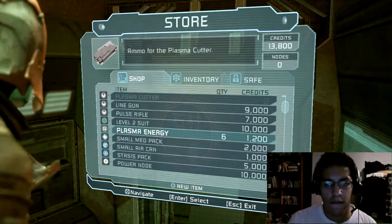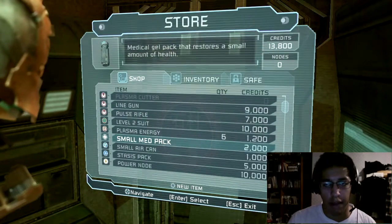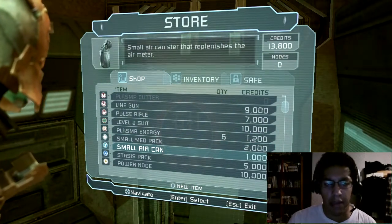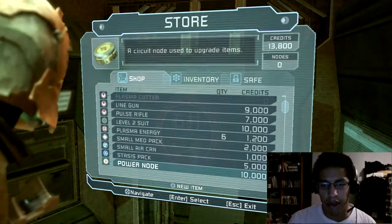Plasma Energy - I can find them lying around, I don't need to buy those, surely. I've got plenty of med packs. Small air canister that replenishes the air meter. Stasis pack. Power node - oh, an extra power node. 10,000. Oh man, heck.